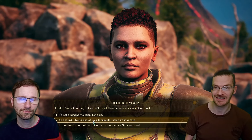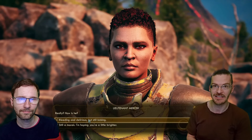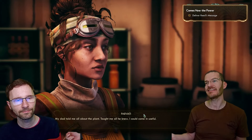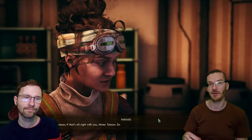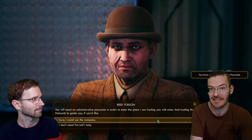Some dialogue choices are locked behind certain skill levels, some depend on your instinct about how you want to approach the situation. You can also bring in companions and manipulate multiple morality systems. There are lots of gray areas to decide if you want a more aggressive, charming, or criminal approach to any situation.